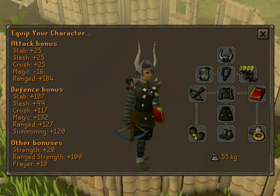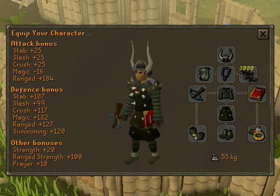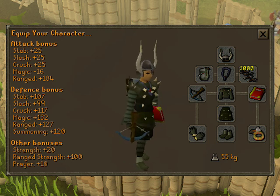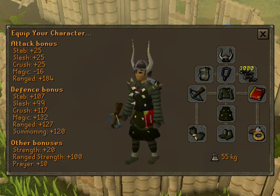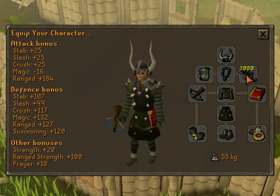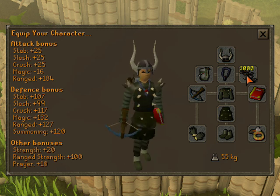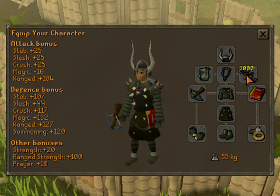This is the gear you'll need if you're going to be ranging Kurask. You can obviously use Void range armor if you want to hit more — I just like using karils. You can replace a lot of this; you just want range bonus. You need broad tip bolts. You could also use broad arrows, but they don't hit as much, they're a lot slower, and they're actually a lot more expensive. So broad bolts are definitely the way to go with this method.